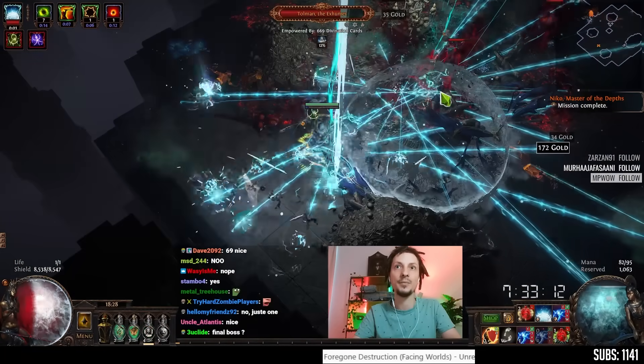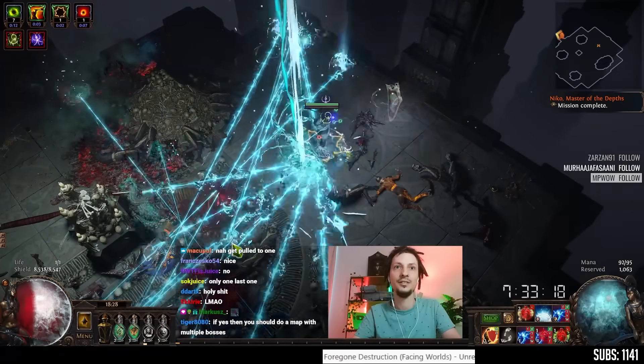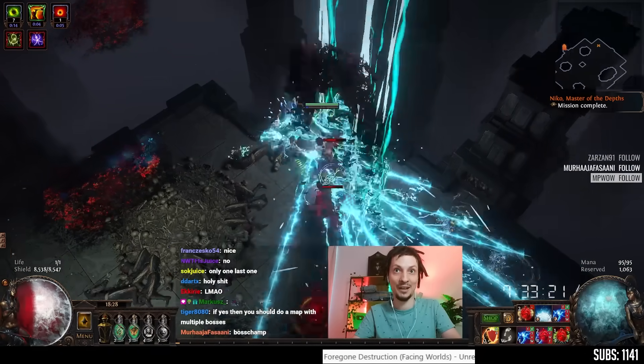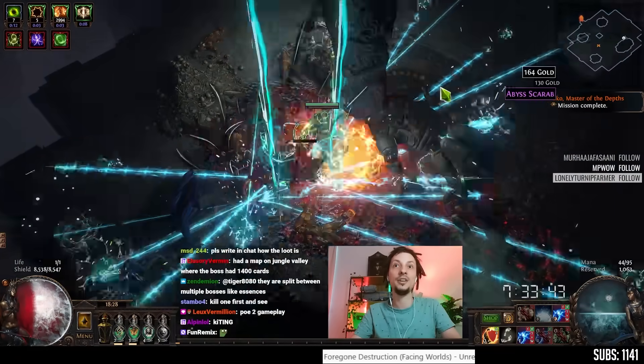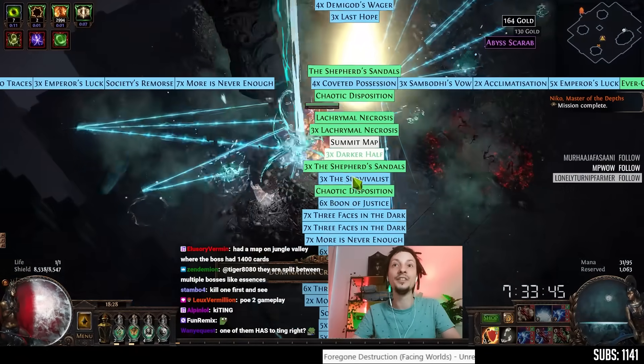How do I kite two of them, though? This is hard. No way I got 1,200 cards from this map. Just kite. One is dead, it's on the last one. There it is.